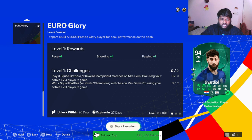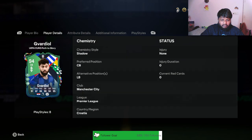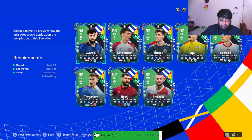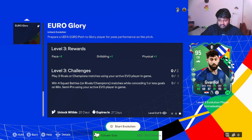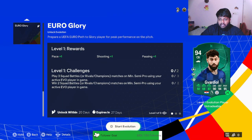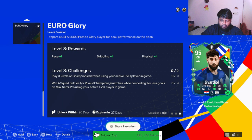Let me show you the base card — this is how it looks: 91 pace, 86 passing, 90 dribbling, 94 defending, and 95 physical. For the final evolved card, Guardiól's Path to Glory gets plus two pace, plus one passing, a dribbling upgrade, a physical upgrade, and even defensive upgrades. So I think this is a really good card.